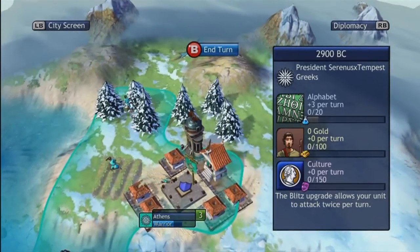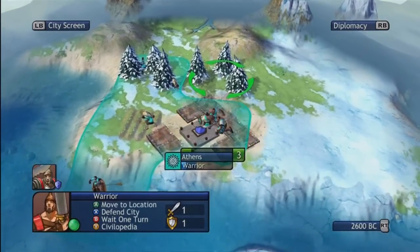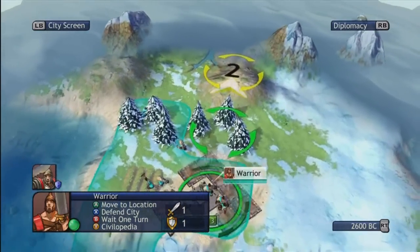So in seven turns I'll complete my Alphabet and I'll be able to make a library. So now I just wait. Now I get a warrior, so I'm going to move him out.